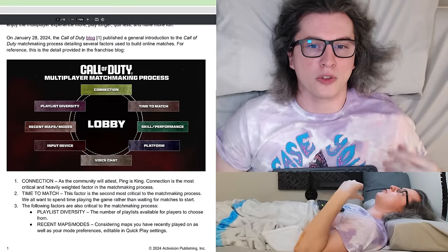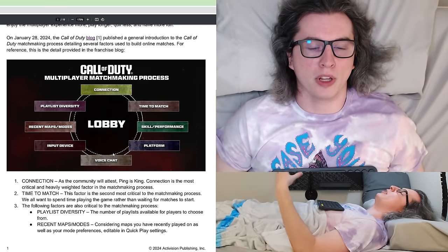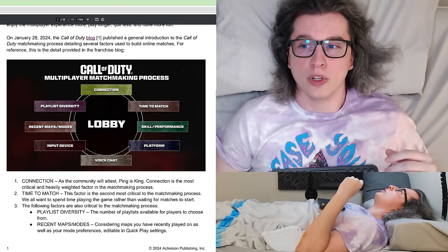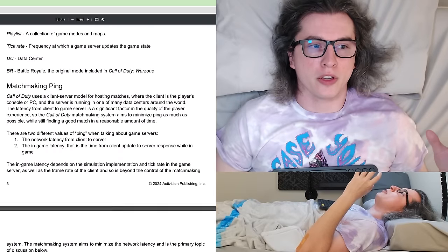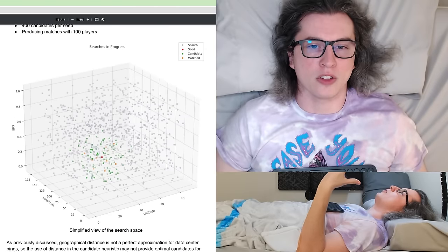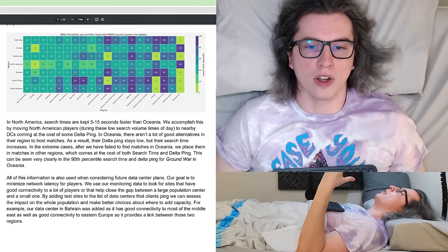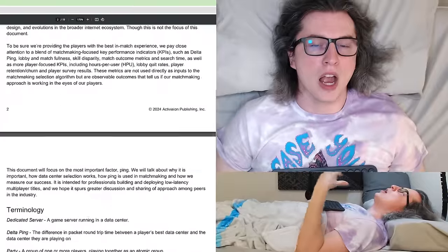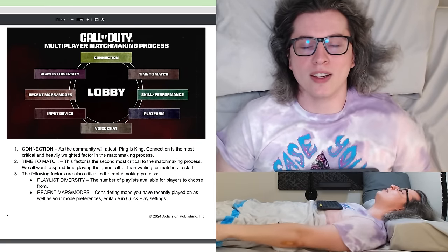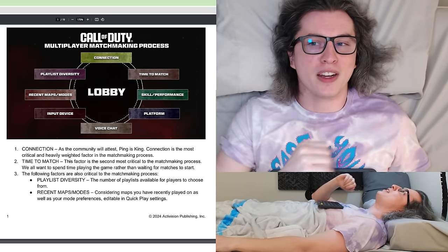On the very first page, they shared this image which was already infamous from the COD blog — it kind of outlines the multiplayer matching process. What we're going to do today is go through the important parts of this absolutely massive document, these graphs and figures they've provided, and try to provide some context and understanding. So it's going to be an analysis video. We'll have some COD gameplay, bounce back and forth for the important parts. Let's jump right in with defining variables.